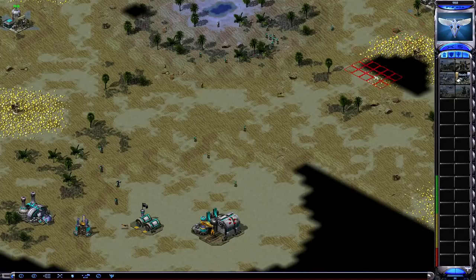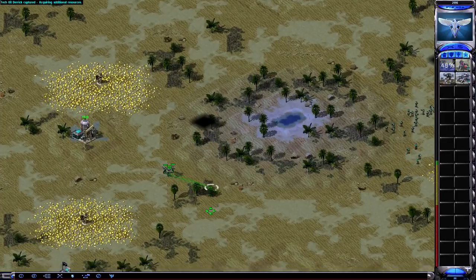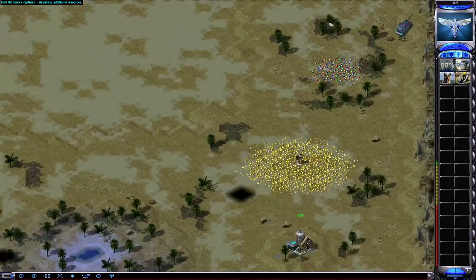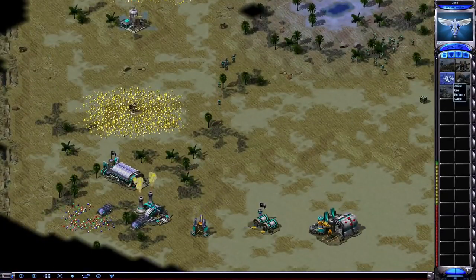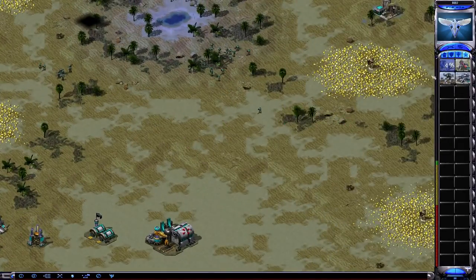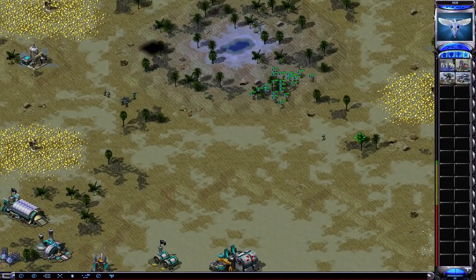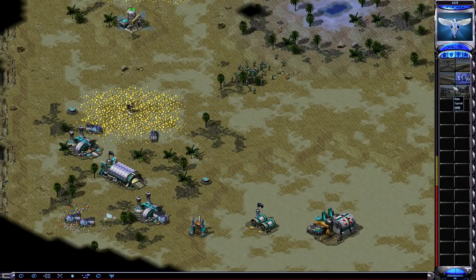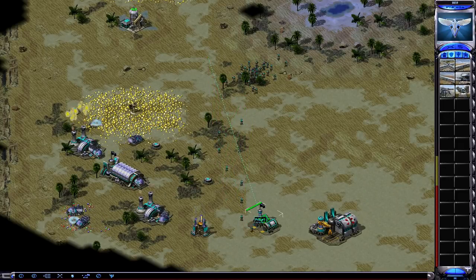A lot of people are broke early because they focus too much on anti-vehicle too early. Four Guardian GIs cost 1k, but you can train 10 GIs with the same money. At the early game you want more GIs unless you're going for a rush. Keep building miners — especially for Pacific Front you want a lot of miners to focus your economy. You want at least 6 miners when Tier 2 hits and 8 miners when Tier 3 hits.